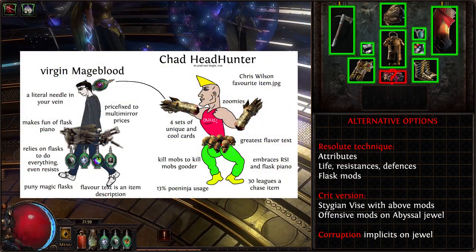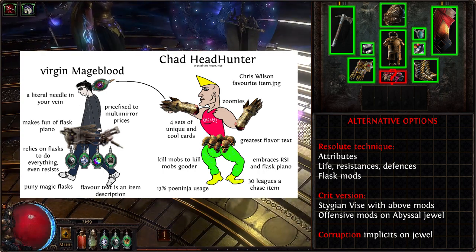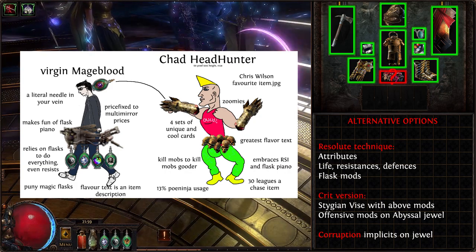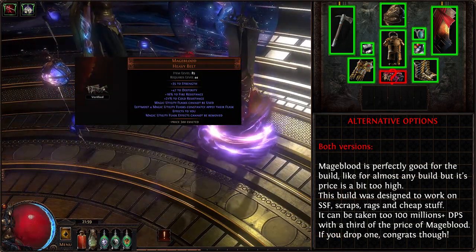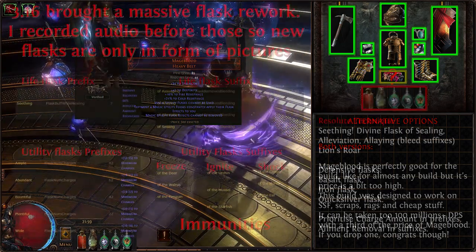Headhunter viability: this build, while being able to benefit from generic Headhunter buffs like attack speed, damage, life, and energy shield, will only work half of the time because we are limited by Warcry cooldowns. Also, it does not give us maximum rage. I would not advise using Headhunter in this build.